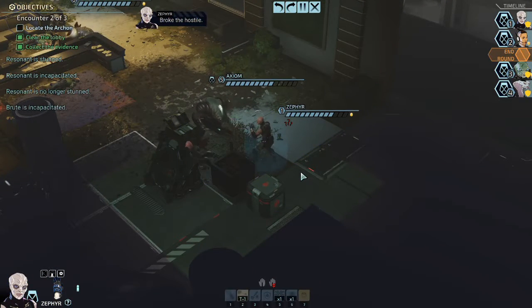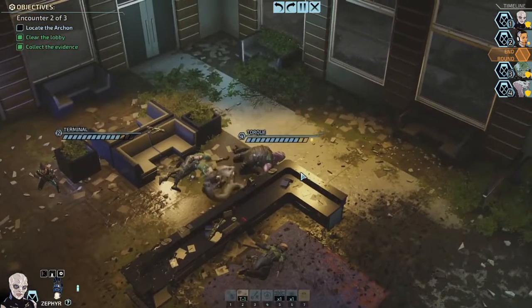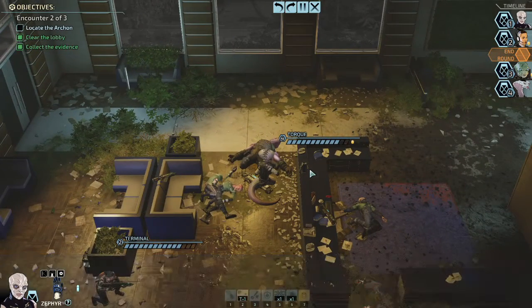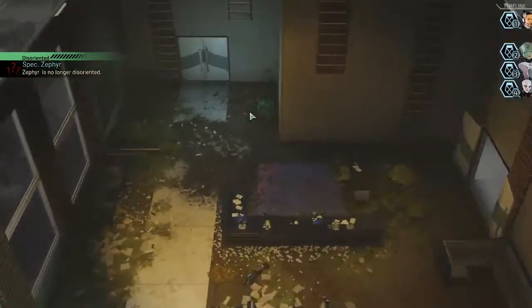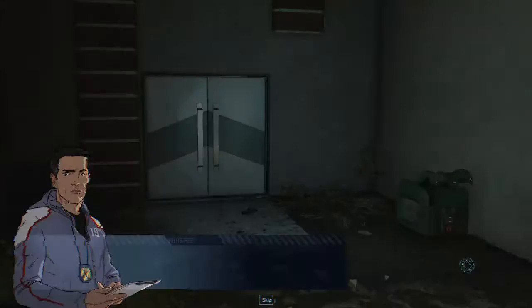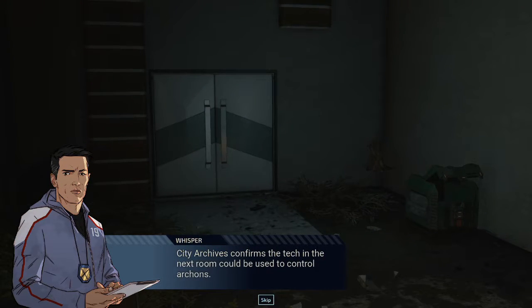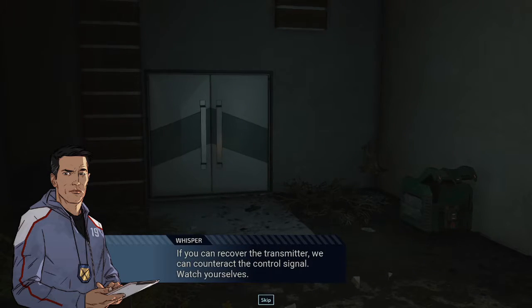Okay, that went pretty well. You should have surrendered. All things considered, that went pretty well. Alright, and one more — locate the Archon. There we go. That's the next one. City Archives confirms the tech in the next room could be used to control Archons. If you can recover the transmitter, we can counteract the control signal. Watch yourselves.